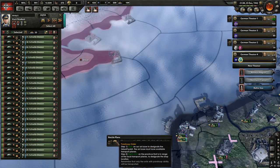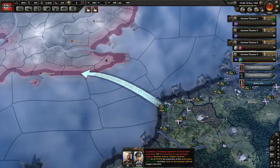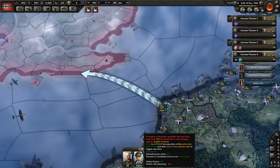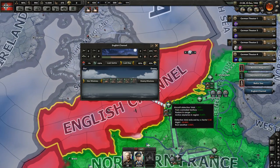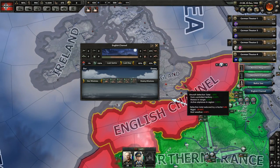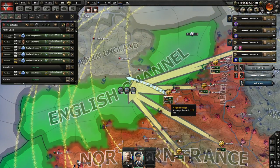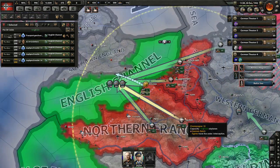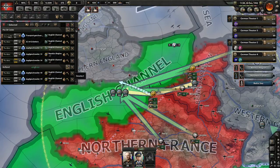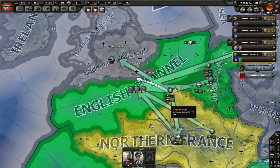We'll cancel all orders and click Paradrop into this area here - we've assigned all 24 divisions and we're going to activate them. But it says here: to perform a paradrop operation we must have 70% air supremacy in the next strategic region. Unfortunately we can't launch the attack because this region is held by enemy air supremacy. Paratroopers - you've got to get every variable just right. We need adjacent air region control as well.